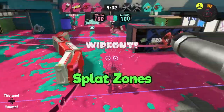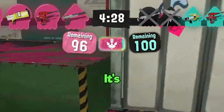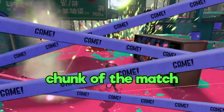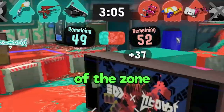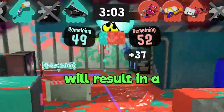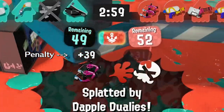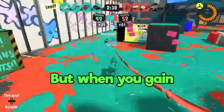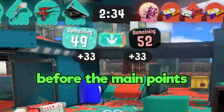Getting an early lead in Splat Zones can be super helpful. The counter that decides if you win or not is pretty slow — even an immediate KO can take up a good chunk of the match to complete. Getting the advantage first is key. However, losing control of the zone after you've already had control will result in a penalty. The lower you get the score in one push, the bigger the penalty. You'll still be in the lead if that main counter is lower than the enemy team's, but when you gain control of the zone again, you'll have to reduce the penalty first before the main points start counting down.